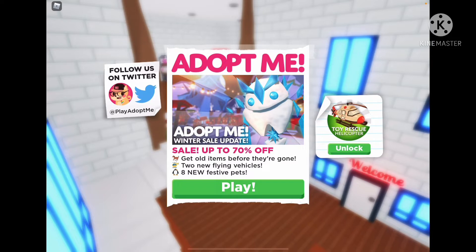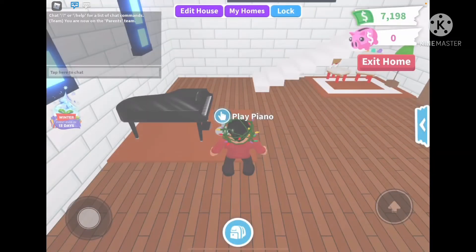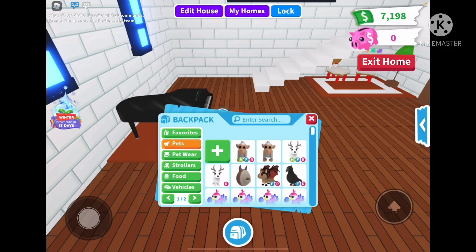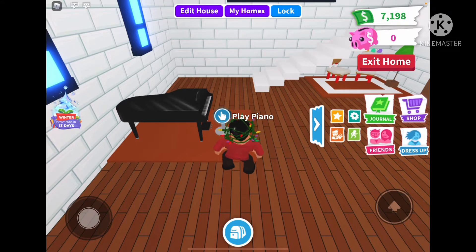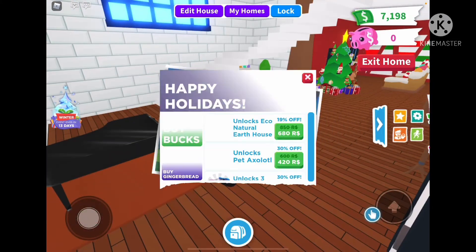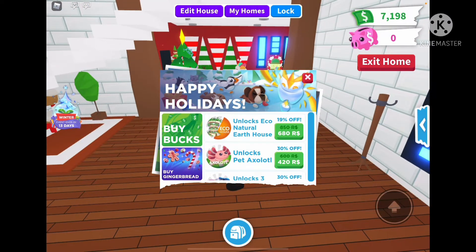You can get old items before they're gone, there are two new flying vehicles, and some offensive pets leaving. I'm really excited for the winter sale, and also kind of excited for some of the pets and items to go away because then they'll be more rare. So I'm going to go to the shop.